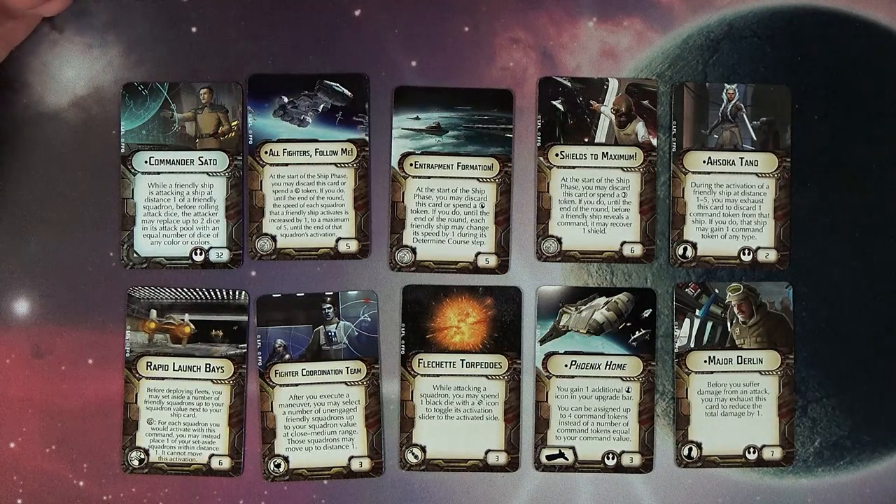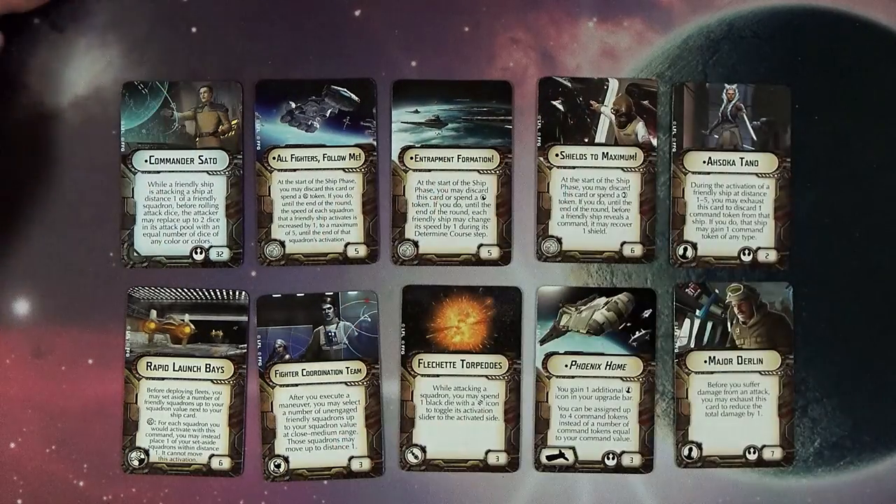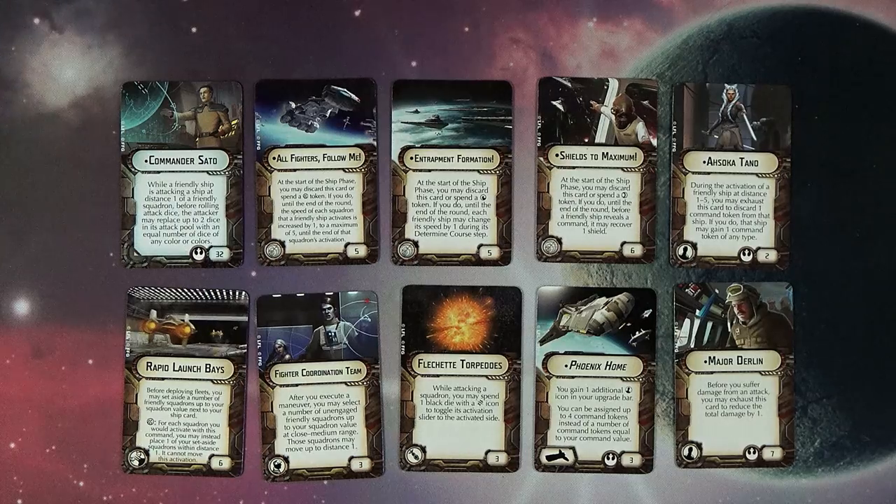Let's take a look at Commander Sato. When a friendly ship is attacking at distance one of a friendly squadron, before rolling attack dice, the attacker may replace up to two dice in its attack pool with an equal number of dice of any color or colors. So there's our mythical ability to consistently turn black dice into long-range shots — that can get crazy, because black dice do the Lord's work in this game. Traditionally you'd see it coming at range one, but now at range three you might still get blasted. Sad pandas. That's a great card and it's really going to shake up the meta.